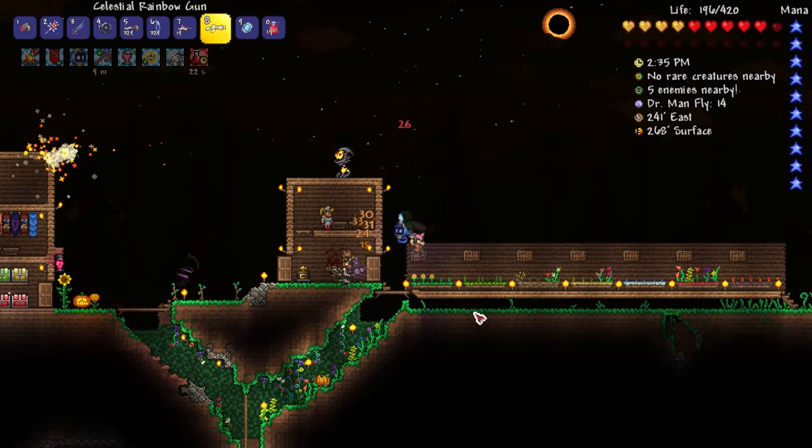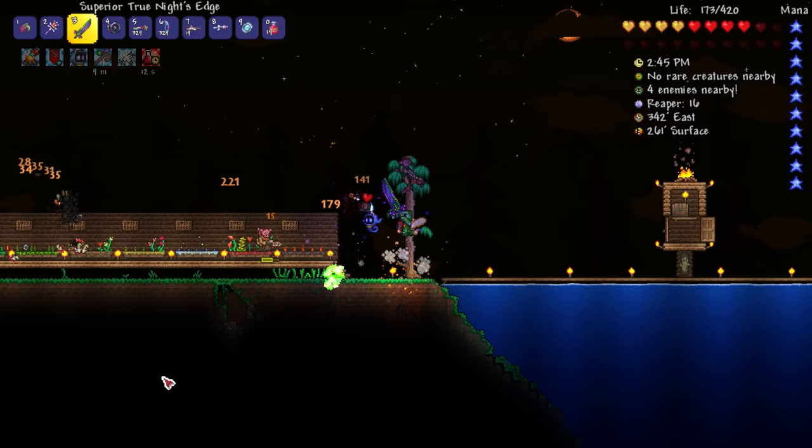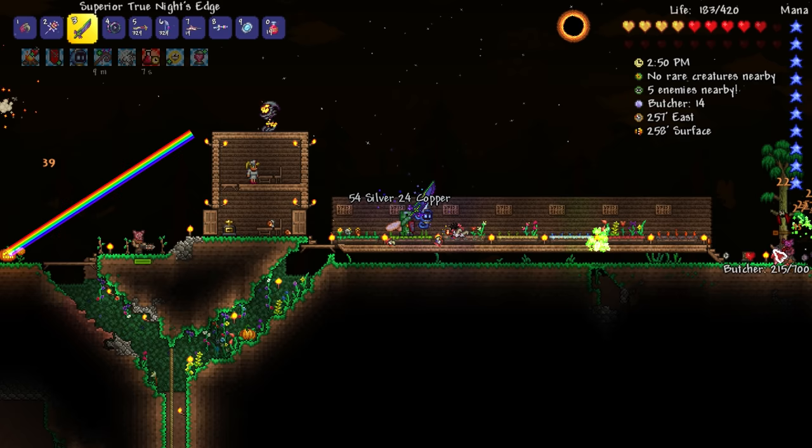The grim reaper — got him. 35 silver, that's good. Let's get another flame burst going, and get another rainbow gun — that'll help us out a little bit. Maybe that'll help, and then I can get the true knight's edge here. Just throw a bunch of swords down there. It's ranged and it's keeping things at bay, which is great, and it's free.